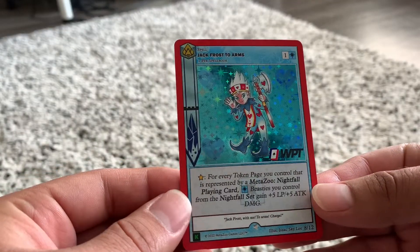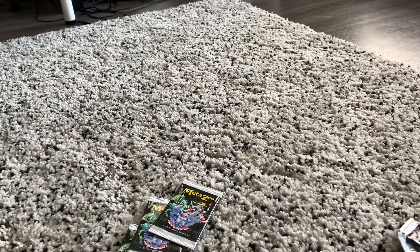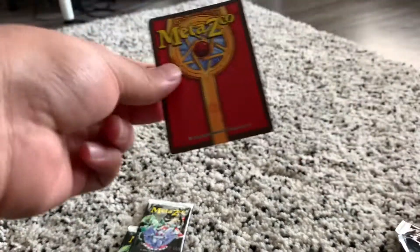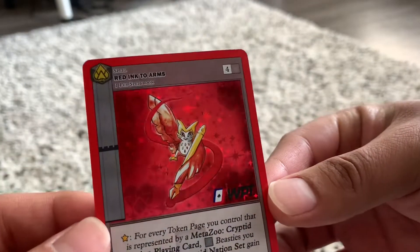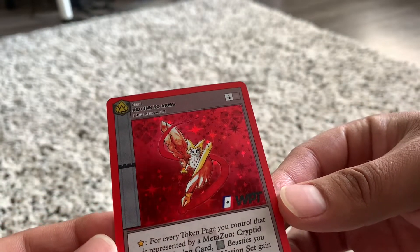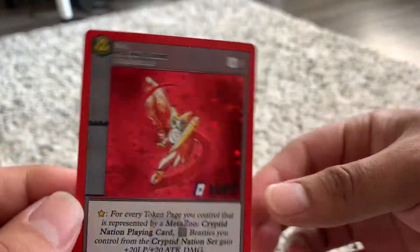Yo! Jack Frost. Jack Frost, Jack Frost — full holo! That reminds me of Mark. And a full holo red ink — I should get that one graded. That's going to the binder. Actually, that one's getting graded.